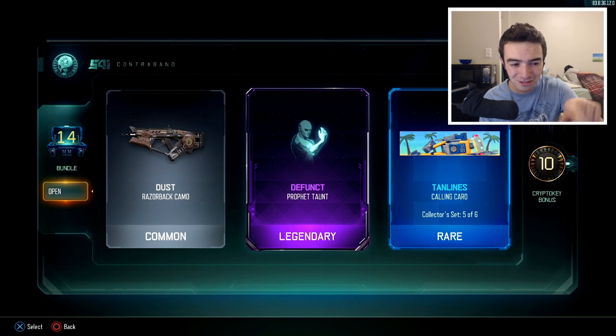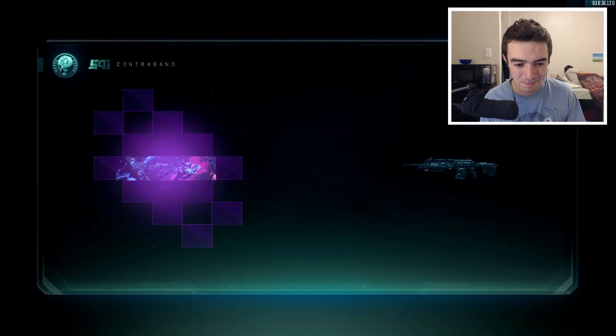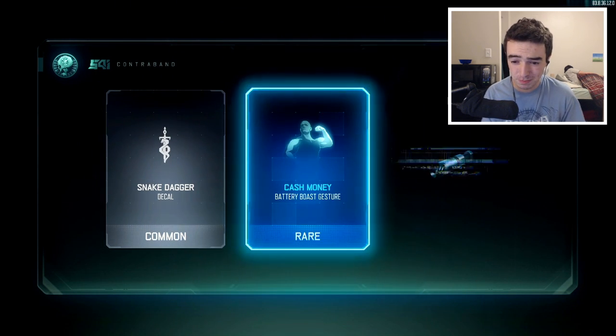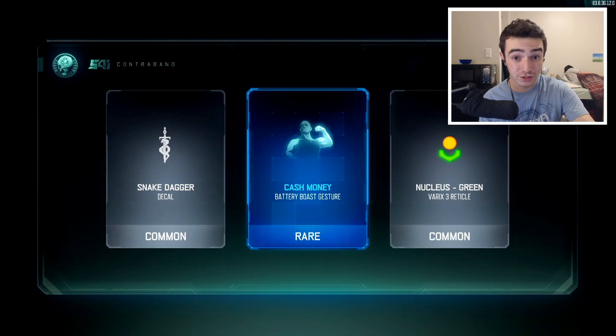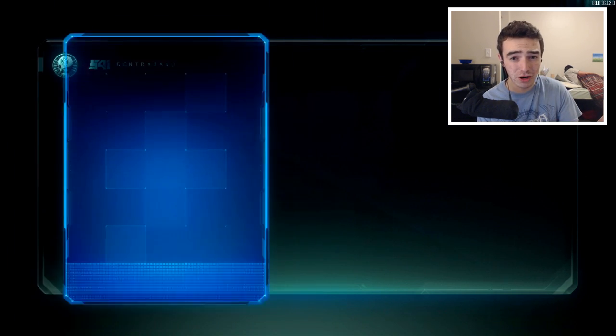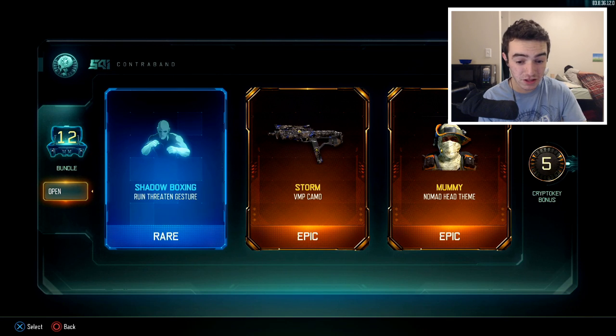I thought for a second I saw like an outline of a regular assault rifle, but nah, it's just an Epic Argus. The Epic Argus is a long-time troll in the Black Ops 3 black market — if you're new to Black Ops 3 and you ever see an Epic Argus flash in a supply drop, just know you're not going to get anything good. It won't be the Epic Argus either. It'll be something completely lame. Another double epic — we got the Storm camo for the BMP. Pretty dope camo.